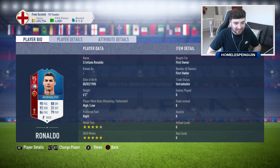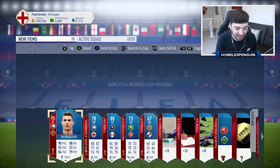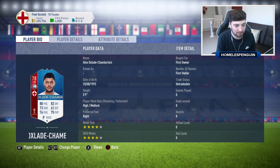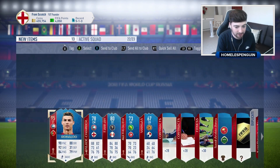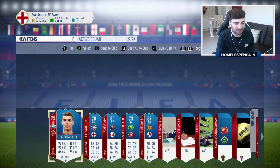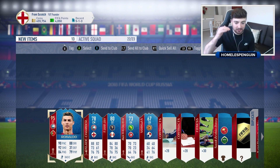Here we go guys! I'm so happy with that, man. And we get the Ox as well — more importantly, Oxlade-Chamberlain. How is he only 78 rated? I know he's injured, but still. But 95 overall Cristiano Ronaldo — I've used him in the Fut Draft, insane card. So happy that I've now pack-pulled him. He's going to go straight into my squad. It'd be crazy not to put him in. He is genuinely the best player on the game.